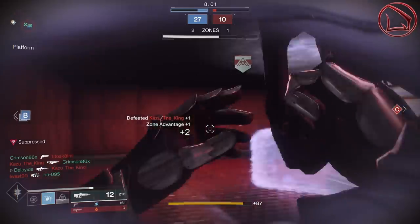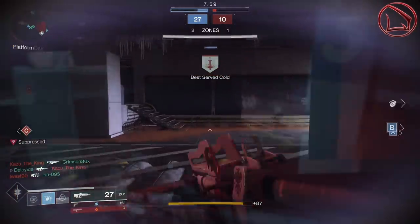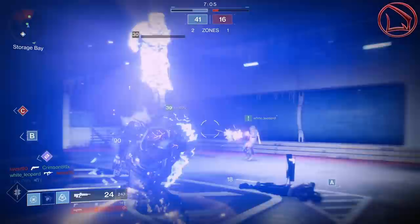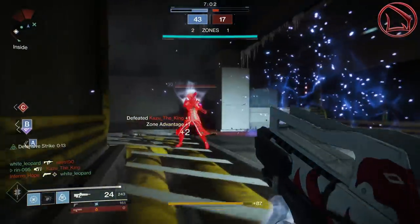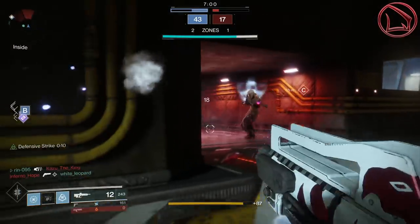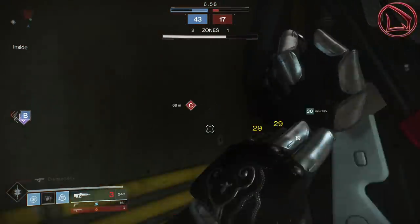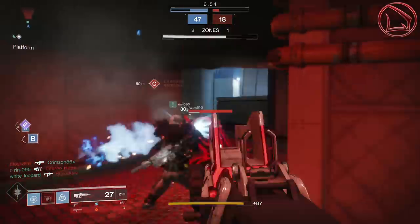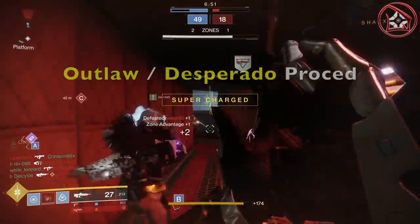Just to put this into perspective, something like a Time-Worn Spire or Dark Decider, or anything in the higher rate-of-fire pulse rifle archetype, only has a rate of fire at 540 rounds per minute. Thus, the Redrix's Claymore with Desperado active hits 600 rounds per minute — even faster than the highest rate-of-fire pulse rifles in this entire game.